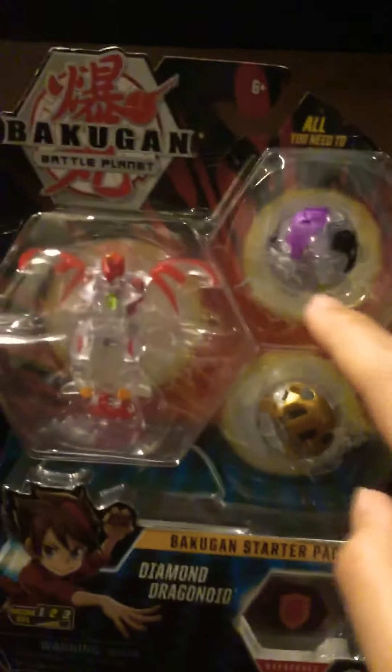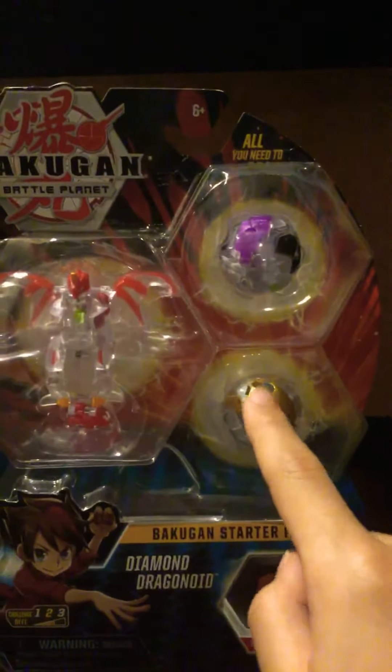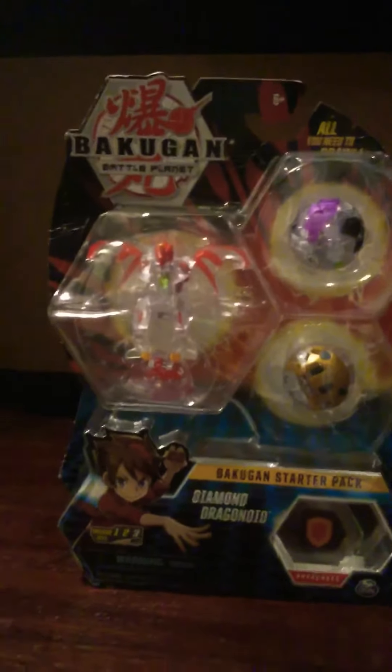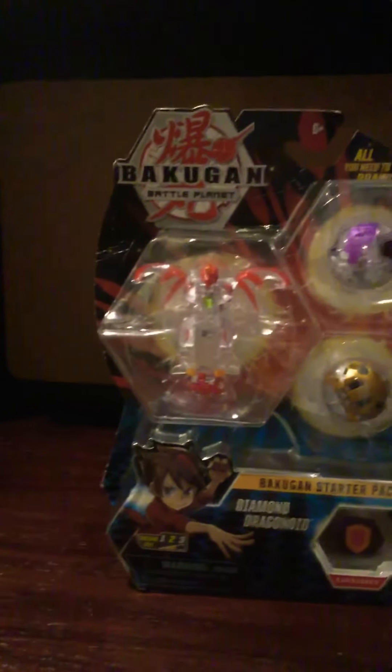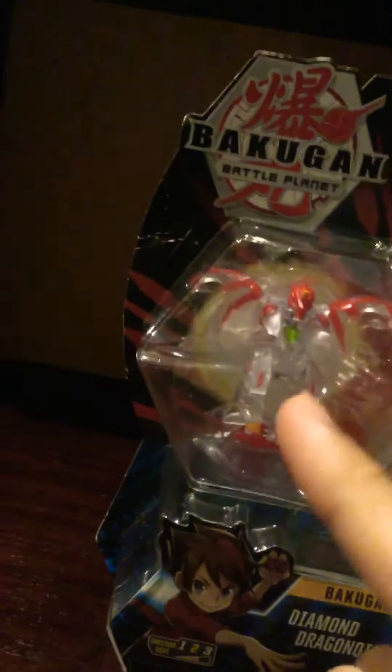So this is the diamond dragonoid. I'm gonna have a good guess for these two. I noticed this one because there are two horns on this one — I think it's called Cloptur, I think. If that's not the name, just leave me a comment because I'm not good at guessing Bakugan names. So it's for ages six and up, and that's all it comes with. I don't know what that lightning thing is from.